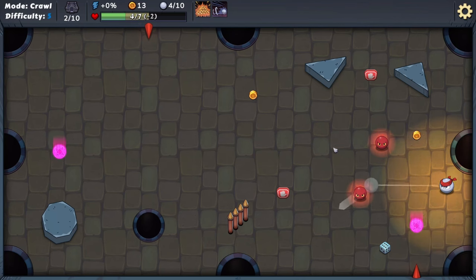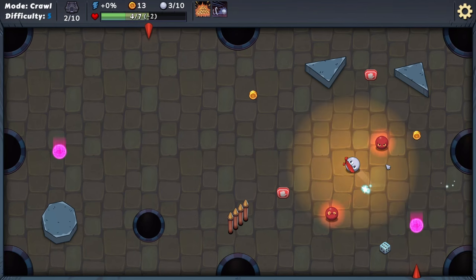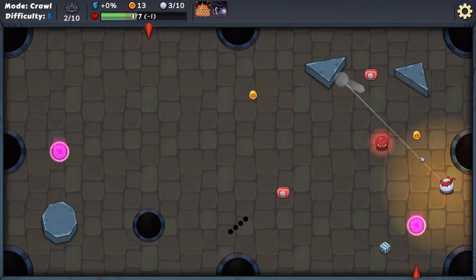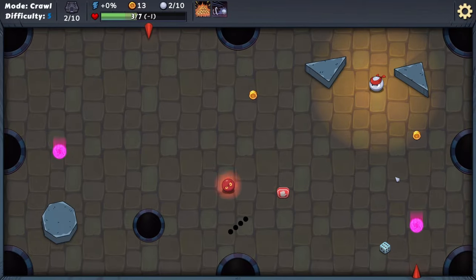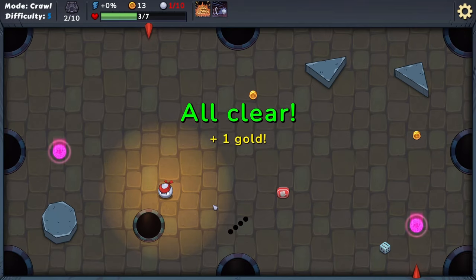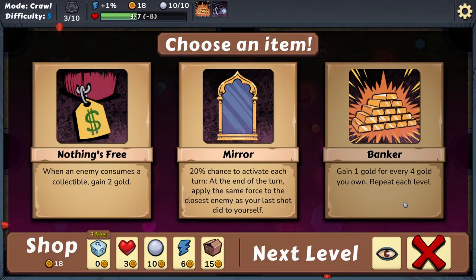We can definitely knock that guy into a hole, and then maybe position ourselves to hit the other one. I'm really not doing well here. I'm wondering if I could knock this guy over there to position myself better — yeah, that's actually pretty good. Sometimes you've got to set yourself up for the next turn instead of trying to take the shot immediately. I appreciate how much momentum you lose when you hit a ball. When an enemy consumes a collectible, gain two gold — I kind of like that, but I also kind of like getting a second banker.